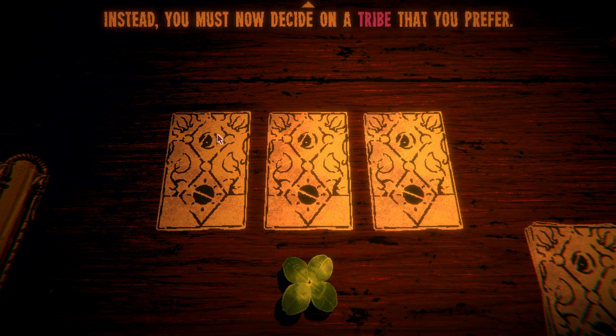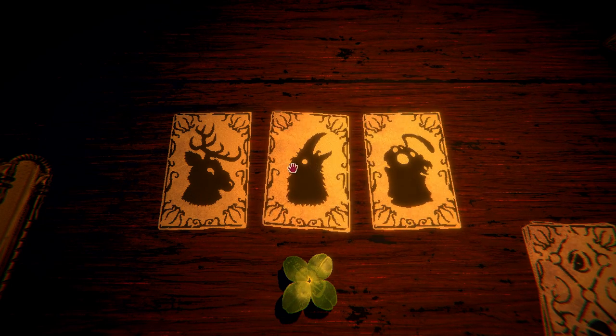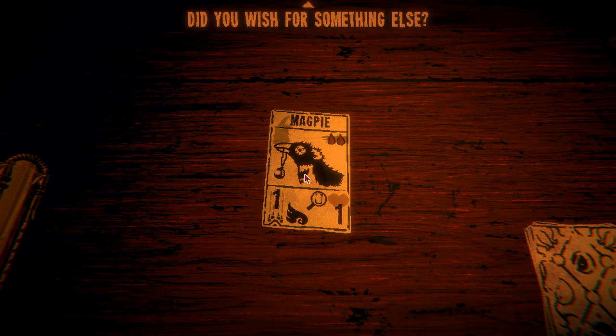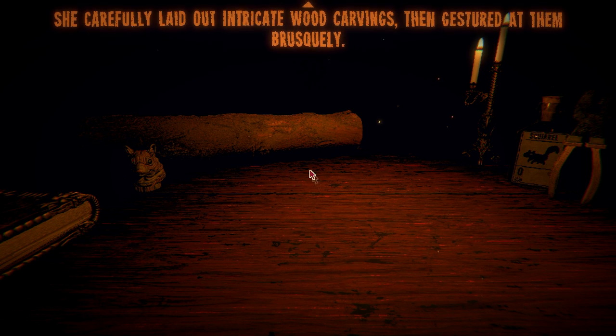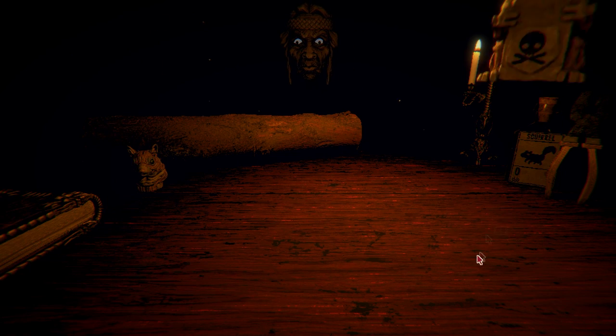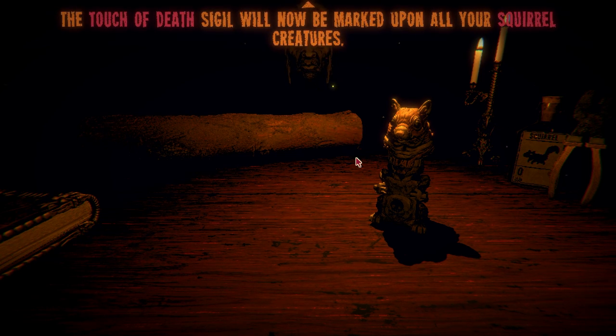'You may not choose a specific beast. Instead you must now decide on a tribe that you prefer.' Let's go with the bird tribe — magpie. The covetous magpie — it can fetch any card in your deck. I love it! A randomly chosen bird card. An ancient woman emerged from behind an oak tree, carefully laying out intricate wood carvings. Choose. It's bones, it's death — let's go to death. Squirrel of death! The old woman bared her teeth in satisfaction. The touch of death sigil will now be marked upon all of your squirrel creatures.